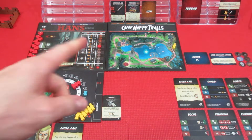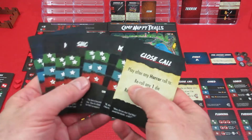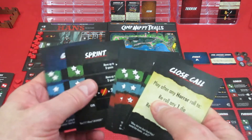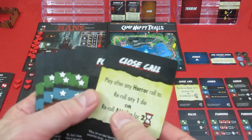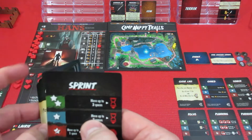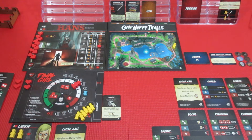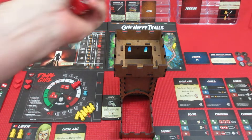Welcome back to Final Girl Camp Happy Trails. We're in trouble — it is now the action phase. We do have a lot of cards. We are trying desperately to get to the cabins to get the aluminum baseball bat. We have eight cards — maximum hand size is 10. What we need to do is sprint over to the cabins. We're going to play Sprint, which means get out the dice tray, roll two dice, and hope we get two successes.